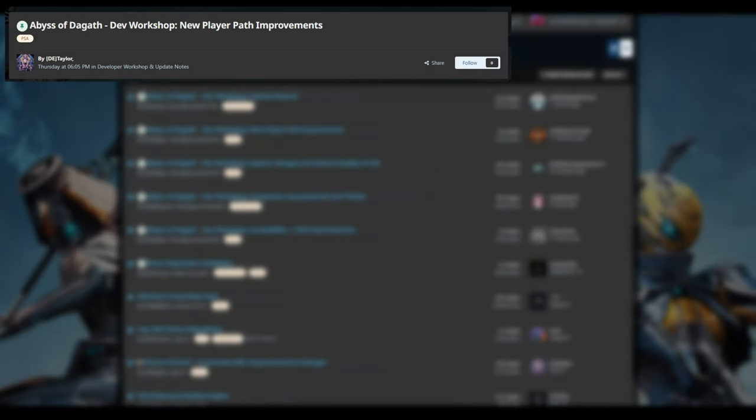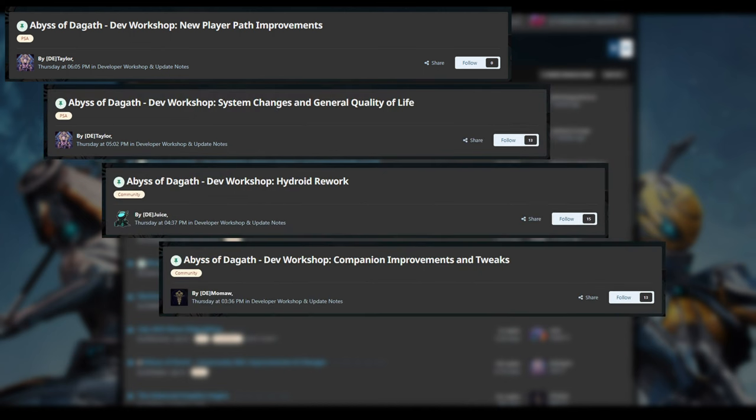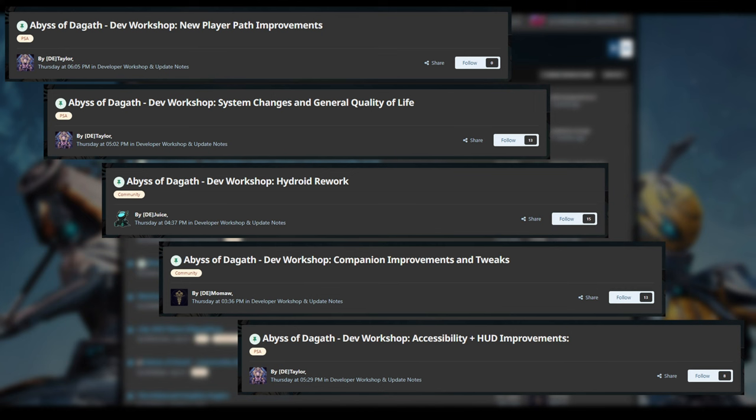The five workshops posted were roughly categorised as new player path improvement, system changes and general quality of life, Hydroid rework, companion improvements, and accessibility and HUD improvements. I'm going to start with the most veteran-focused changes and work down to the more new player-oriented details.